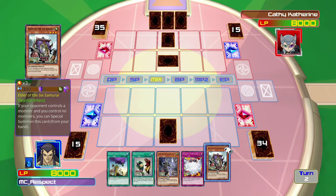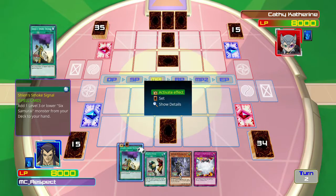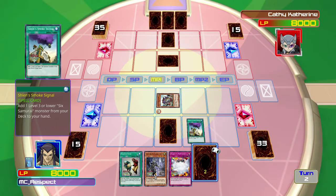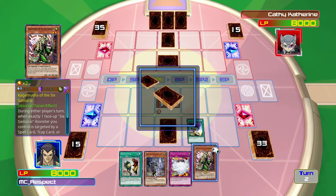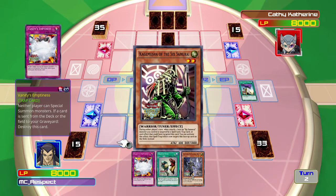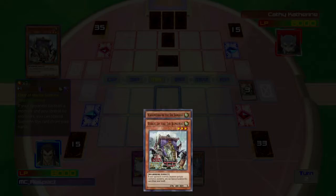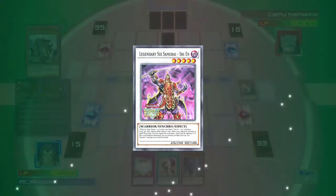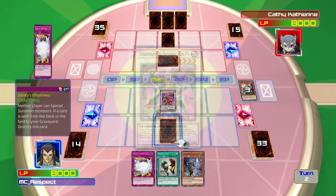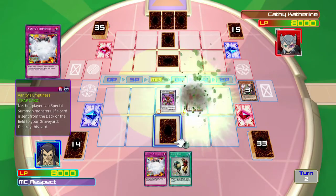The good thing is I am going to be able to do very close to the same thing I did the first time. That allows me to summon any level three or lower monster from my deck, so I used that to get Kagemusha again, which is going to allow me to get Shien again. I also got Vanity's Emptiness, which allows me to prevent the opponent from special summoning any cards.